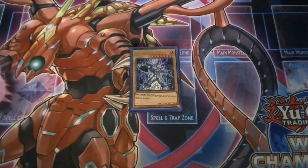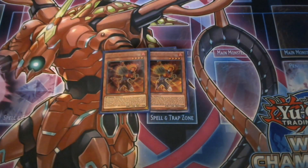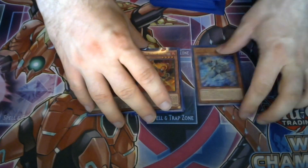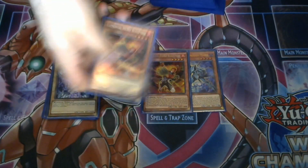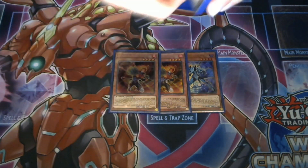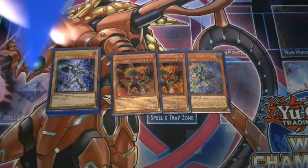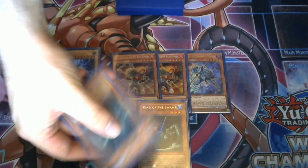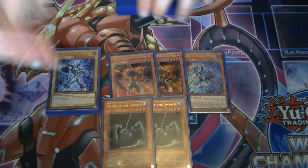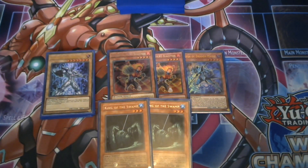Moving on to the effect monsters for fusion searches: I'm playing two Elemental Hero Blaze Man and one Keeper of the Dragon Magic. Blaze Man is searchable as an Elemental Hero — you summon him, get monsters into the graveyard, and search Polymerization. Keeper of the Dragon Magic I take as a one-off because he can search Neos Fusion, whereas Blaze Man can only search Poly. I'm also playing two King of the Swamp — not only is he a fusion searcher, but he's also a fusion substitute for bigger Hero plays, and you can send him to the graveyard with Neos Fusion for Brave Neos, then later play Miracle Fusion into something very big.